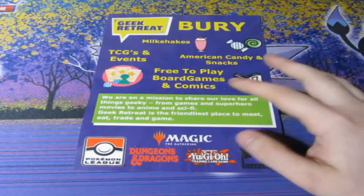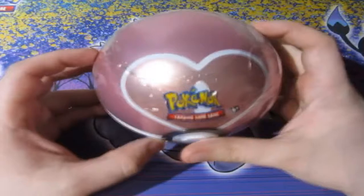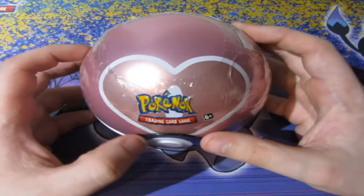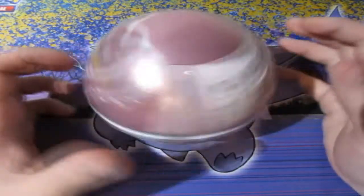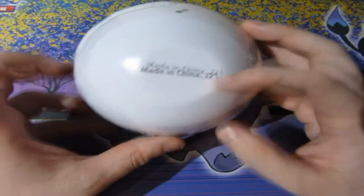Before we start, please check out GeekRetree.com. I've got a massive ulcer and it kills — I've got salt on it and everything and it burns. Anyway, today we are opening up the brand spanking new Pokeball — the Love Ball or the Heart Ball, whatever you want to call it. It is the new one, which is code J21.